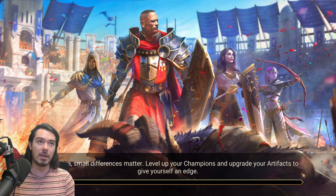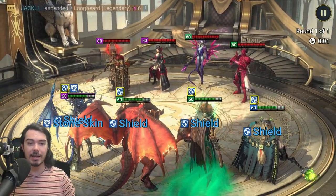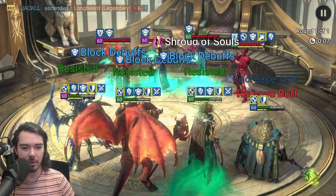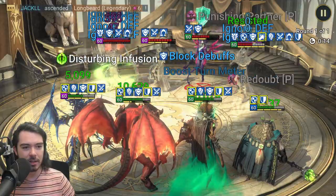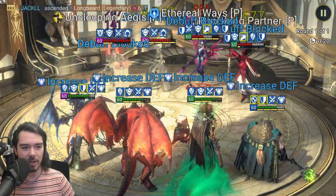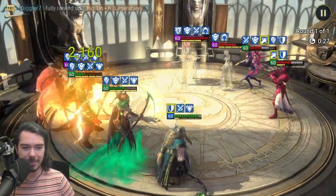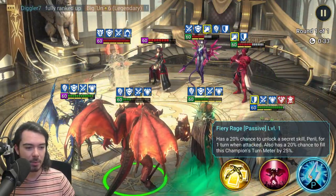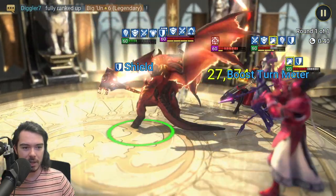You could also try champions like Rotos or Mountain King — any tanky nuker is going to do the job. This team is going to be pretty scary because they've got a whole lot of Stoneskin, but they're actually very slow. Mortu has a 20% chance every time he's hit to unlock the secret skill — he just did not want to unlock it, unfortunately.